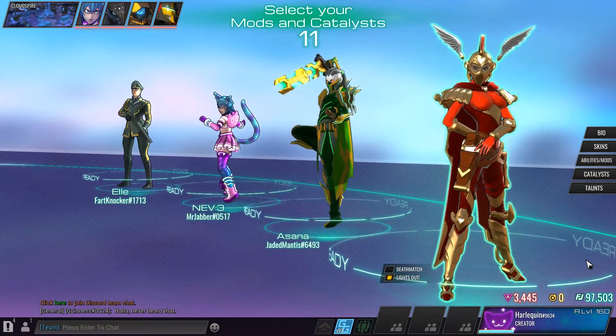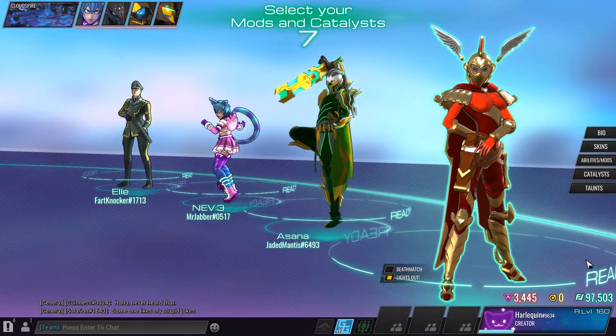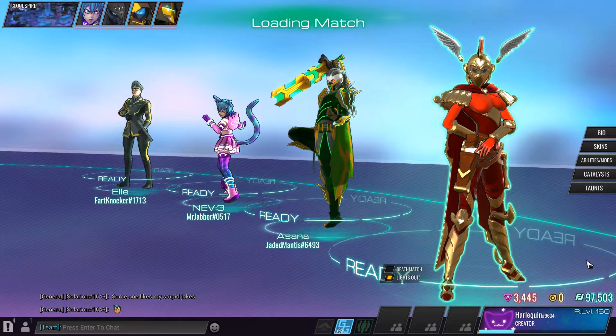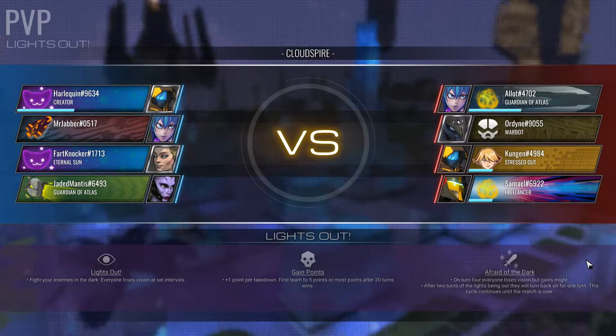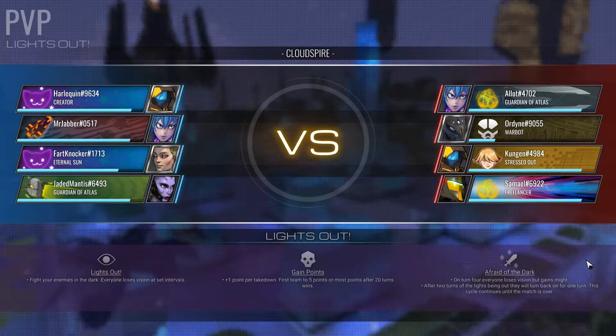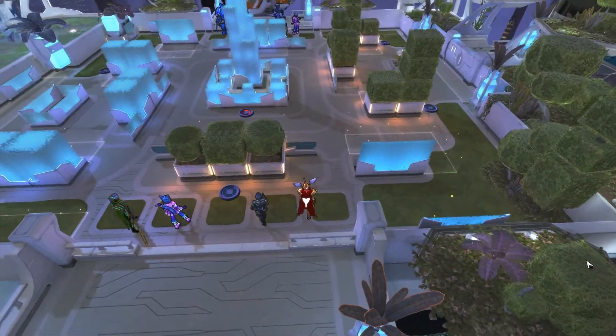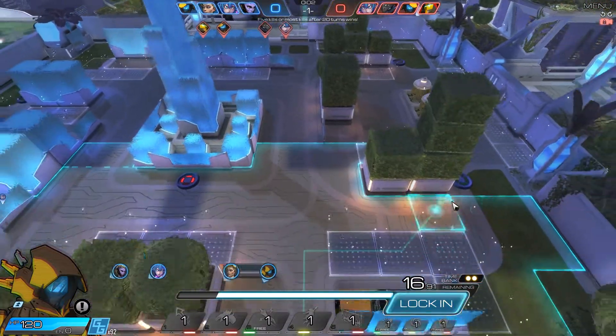Alright ladies and gentlemen, we are playing the new Lights Out game mode. Yes, I am Harlequin, yes I am alive. Super busy the past two weeks, but I made sure to make as much free time as possible today to record this for you guys. This is Lights Out: fight your enemies in the dark. Everyone loses vision at set intervals, one point per takedown, first to five wins or most after 20. I picked Gray for this mode — with Rio it should be a little easier to hit people when the lights are out. This is my first time ever playing this. I'm gonna go with my standard opening here.